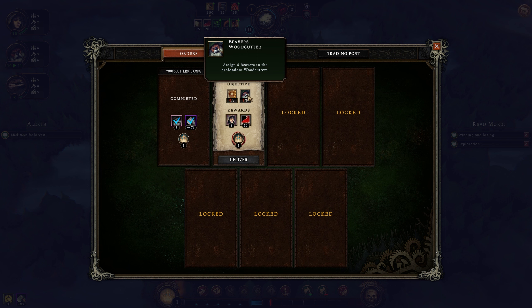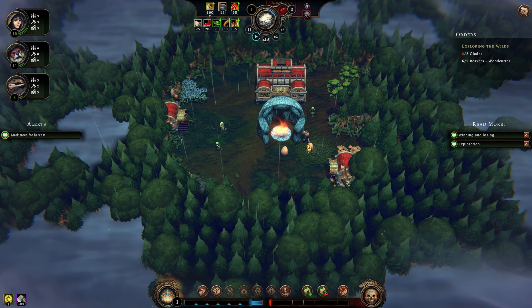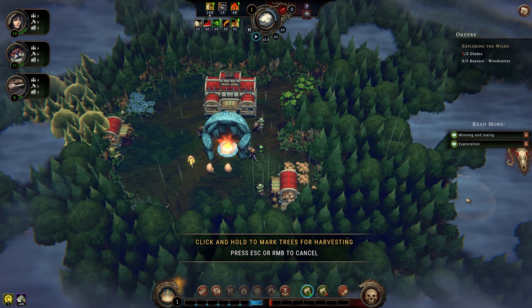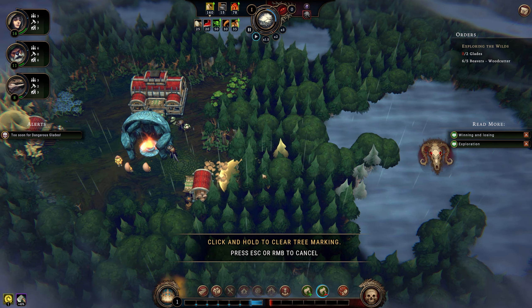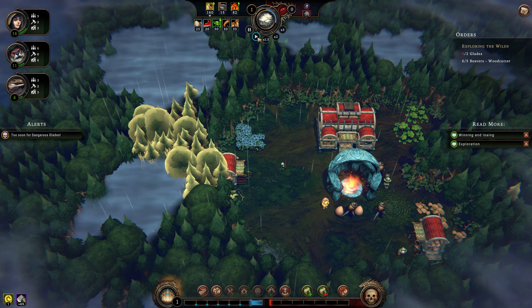Oh, so those are beavers - okay, they don't look like beavers. So you guys are out - this is a job for the beavers. Beavers are woodcutters. So I'm assuming these are glades, and then I can do like this and this. Oh wait, cancel, cancel - didn't notice the big death symbol there. Probably don't want that one yet - call it a hunch.